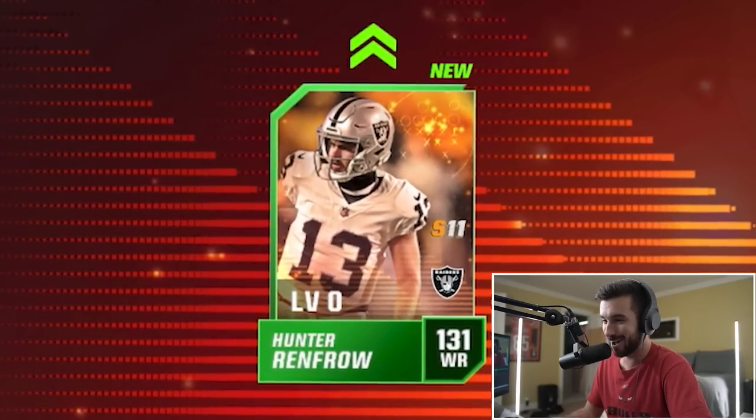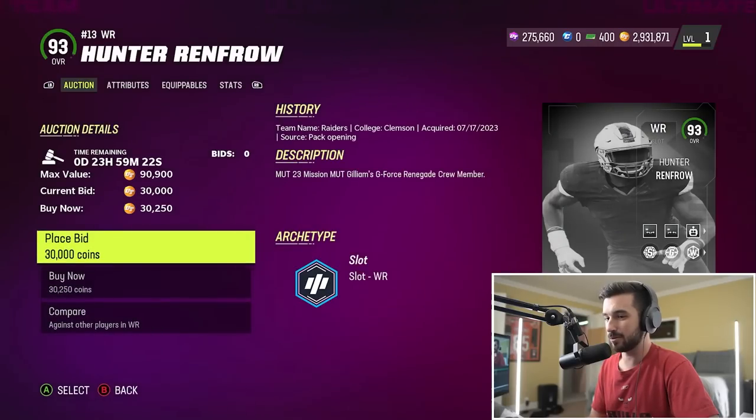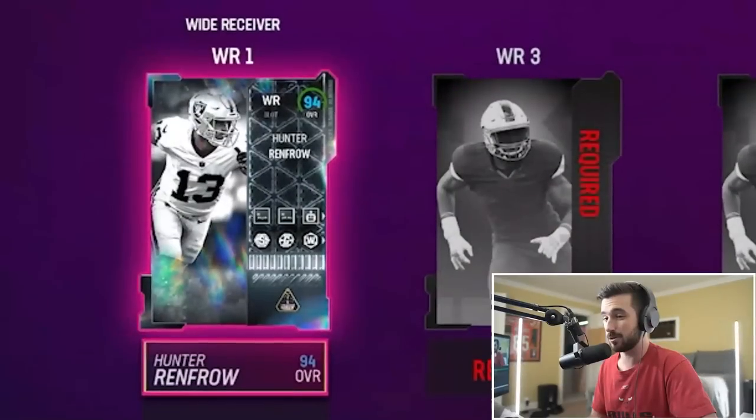131 overall Hunter Renfrow. The overalls are a bit scuffed on Madden Mobile. Hunter Renfrow has a 93 overall card here for about 30,000 coins with a boatload of abilities. He's not 131 overall, but 93 is not too bad. Our first player to the team is Hunter Renfrow.